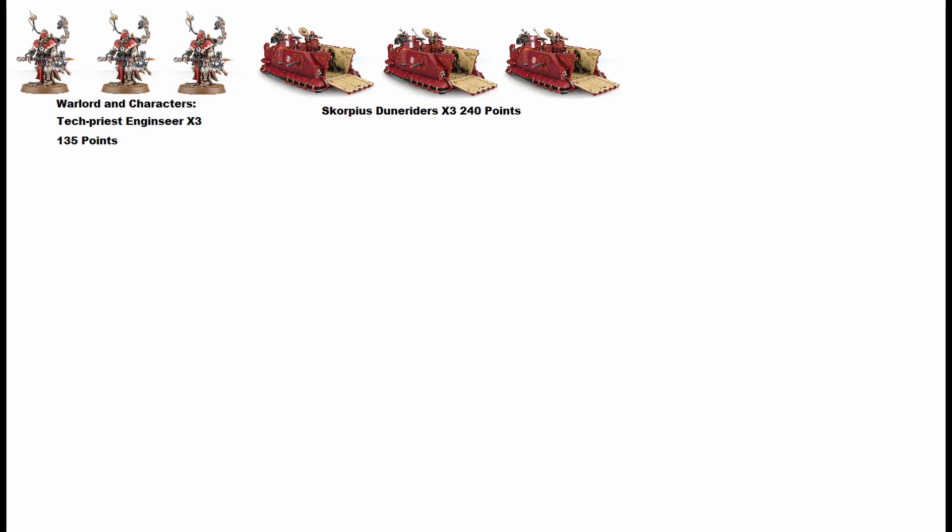Now we know how the army plays, let's build a list. Starting off with the HQ slots, we've got three Tech Priests. They're not going to do a lot of damage — they're kind of flimsy — but they have Lone Operative when next to a vehicle, so you can have them running around with your Doom Crawlers. They'll keep pace and always keep the Lone Operative, giving the tank a five-up Feel No Pain. It's a good unit, it's cheap — you can pay your warlord tax and spam these guys. They're going to repair and buff vehicles.